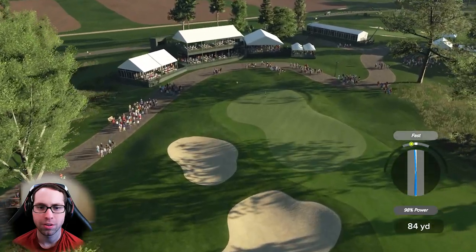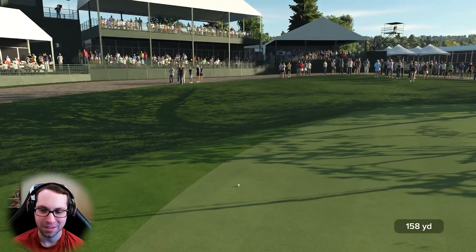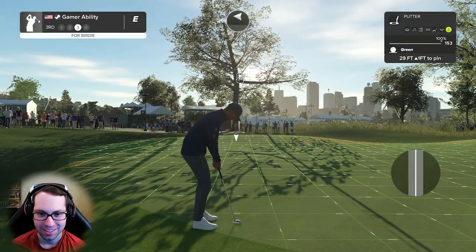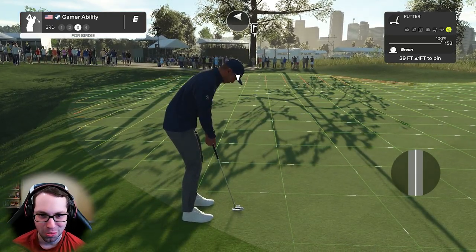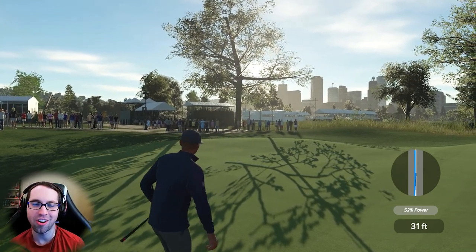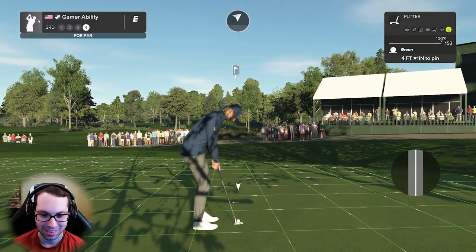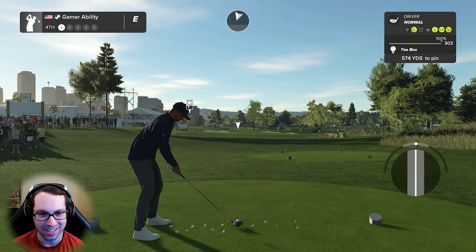60 or so to the pin, 162 uphill 10 feet, eight iron again — second time we pulled out the eight iron today. That's not terrible — that's the second fast with an eight iron. If this drops you get a birdie — 29-footer, cityscape in the background, uphill one foot. I'm going to get pretty aggressive here. Pretty solid read, it just didn't break as much as I thought. Left for par on this one — I'll take it. Even to start the day. It's a major tournament style course so it's not meant to be easy.